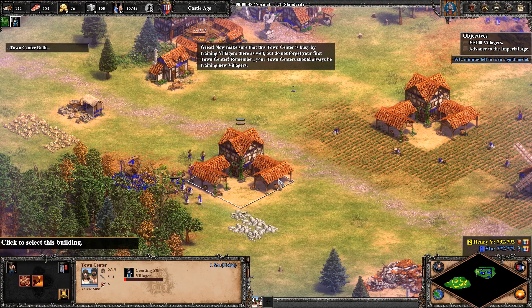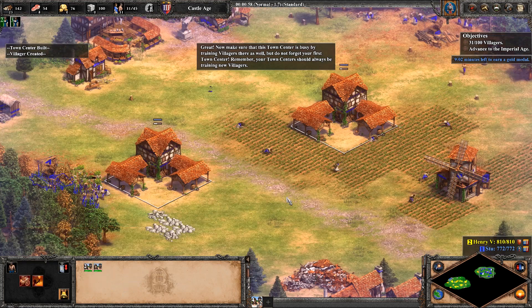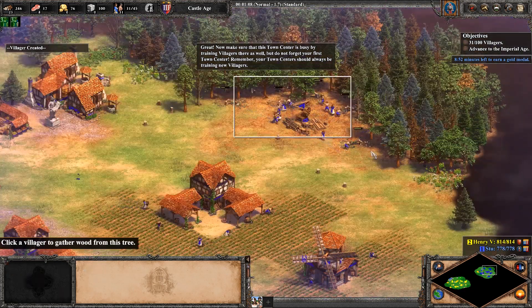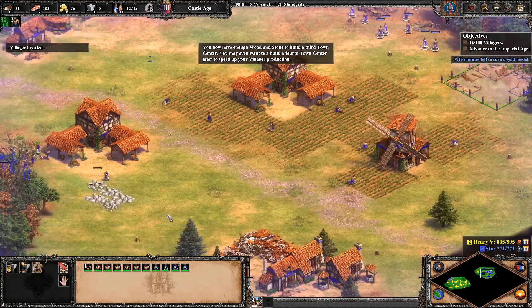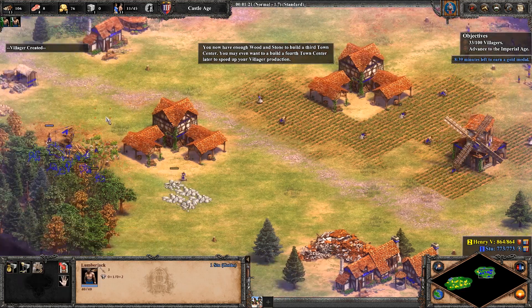Great! Now make sure that this town center is busy by training villagers there as well. But do not forget your first town center. Remember, your town centers should always be training new villagers. You now have enough wood and stone to build a third town center. You may even want to build a fourth town center later to speed up your villager production.